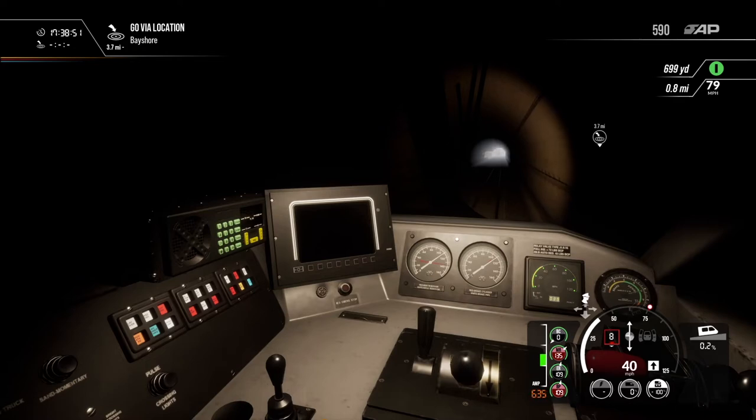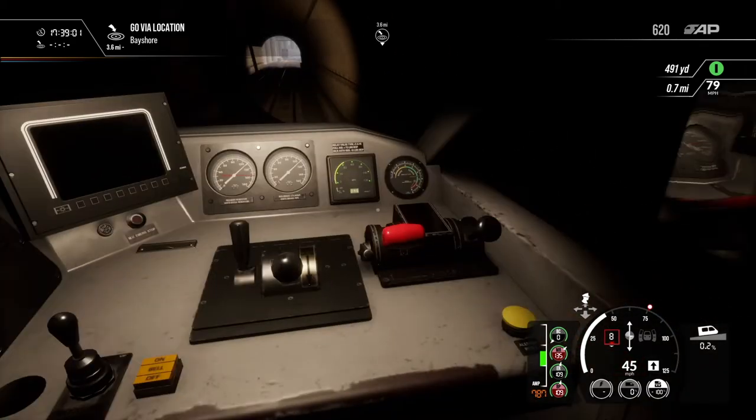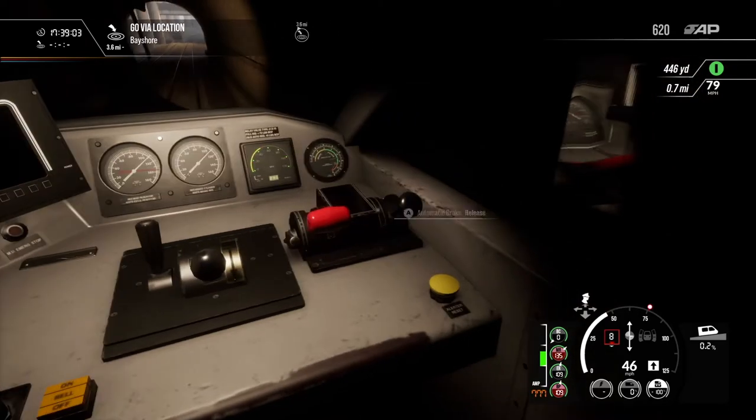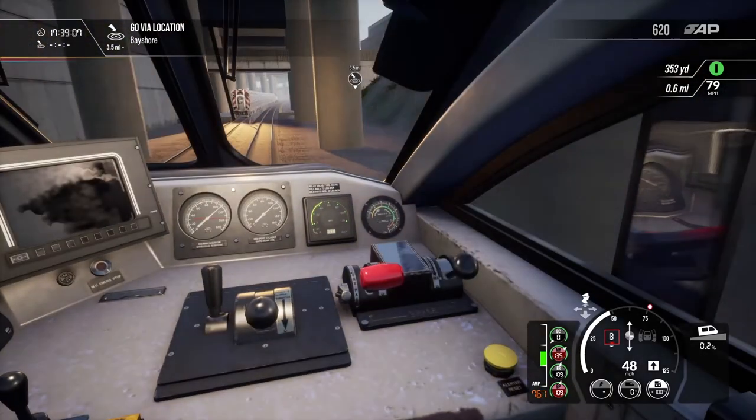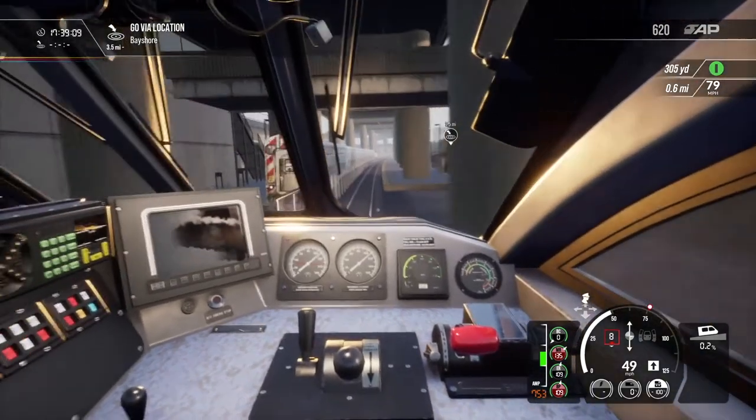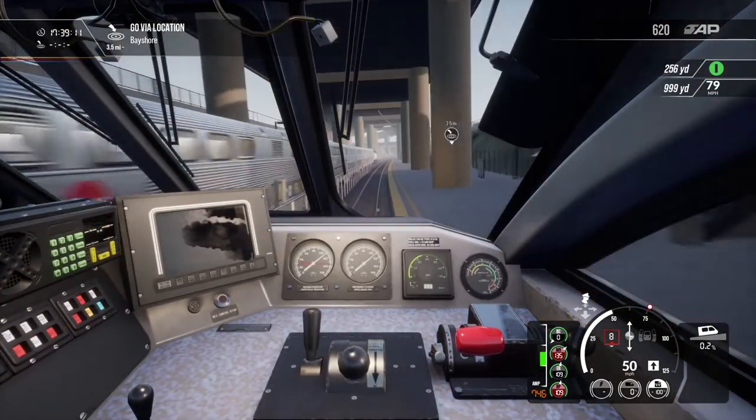75 mile per hour speed limit now — we'll accelerate up. We've got 3.7 miles to go to our next stop, so plenty of time before we need to worry about stopping. We've got an automatic brake here as well, which is a welcome relief. Looks like that train has stopped for us — it'll be heading in the opposite direction.